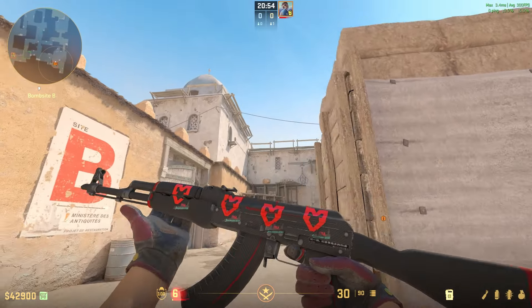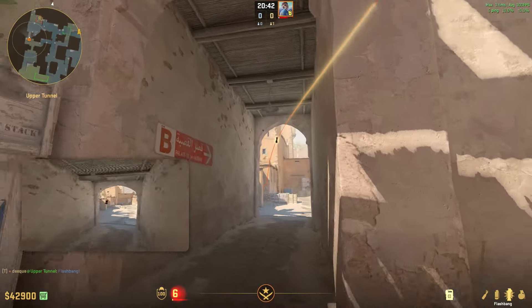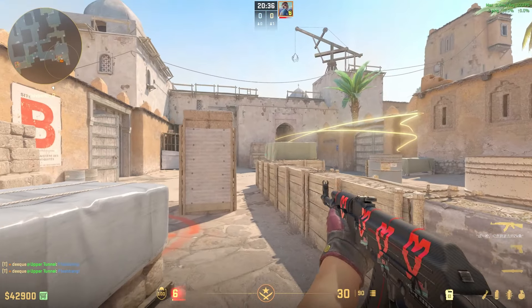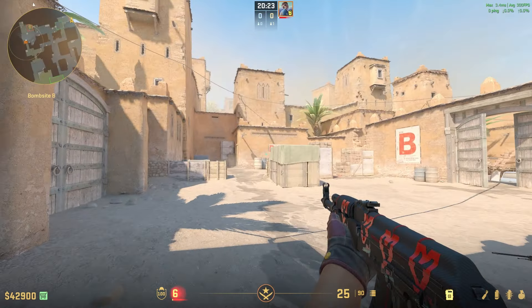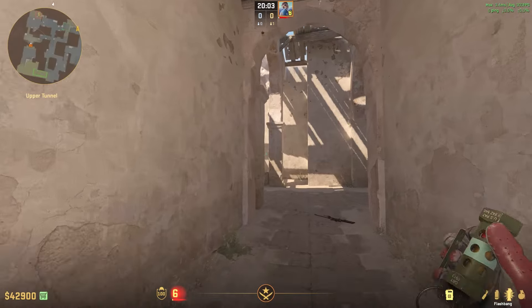Anybody playing from site holding an angle will get full blinded by the flashes. For the third guy, he throws two flashes instantly right here — the flashes pop in right here blinding anybody playing from site or fighting the two guys running out. After that his job is to hard clear site from this side, in case anybody is hiding around there.